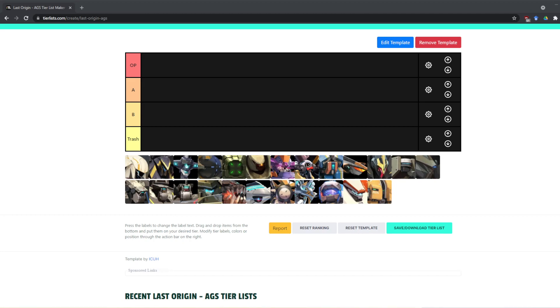So this is going to be the last tier list of the last origin and it's going to be AGS. Before I do anything, three disclaimers. First, this is my personal opinion. You may not like it, you don't have to agree with it. Second, this is not final, meaning that any developer wanting to buff or debuff units is going to change. Meta shifts. Always shifting.